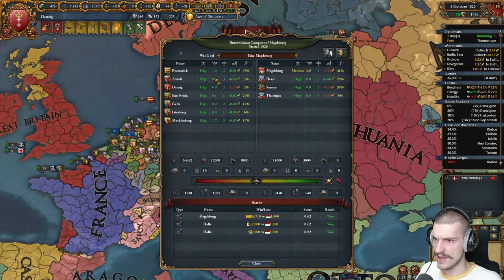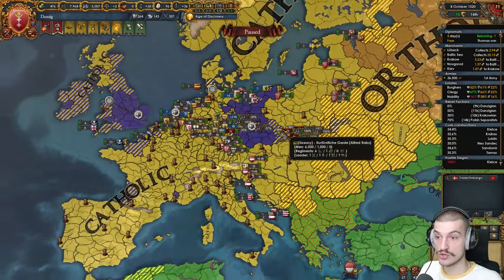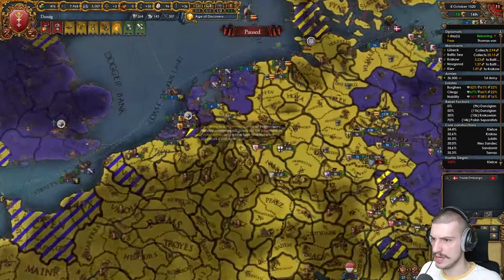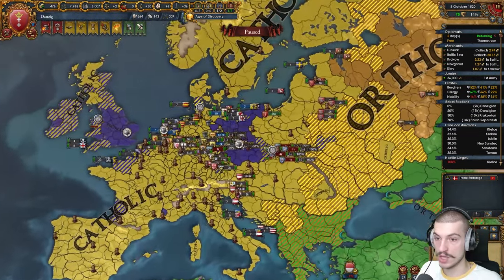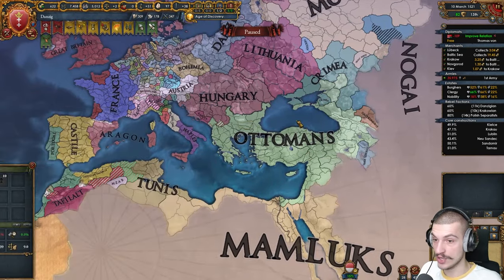Right now I'm just helping out Brunswick fight these guys, which isn't a problem at all. The Protestant Reformation did spawn and it is looking pretty powerful — nothing of mine is being converted. One spawned in Bohemia, one over in Holland, and one funnily enough in Great Britain. Now the Ottomans are about to do some work — strong Ottomans right here.